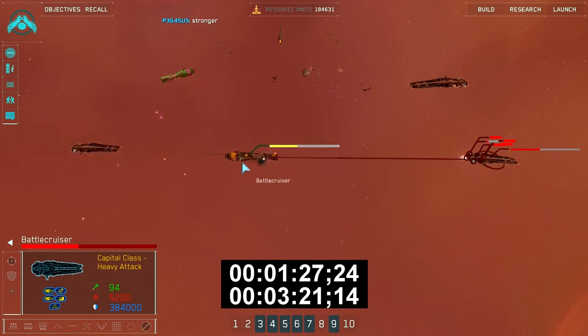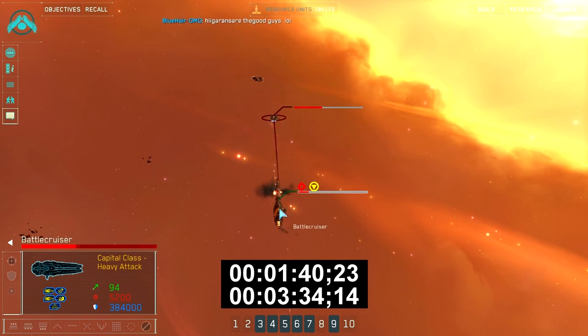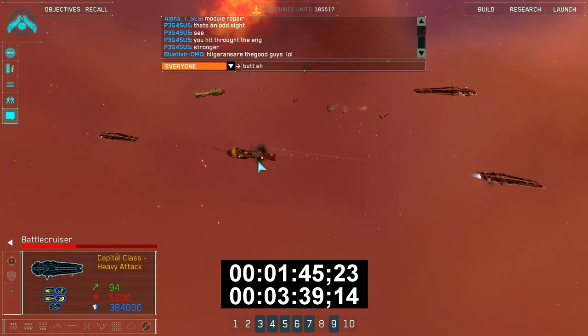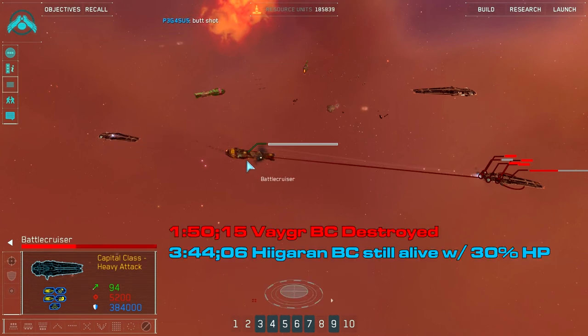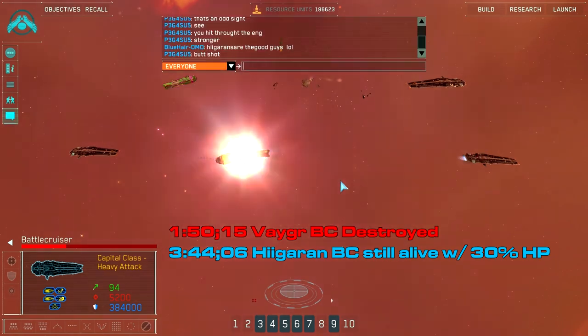So a huge difference there that I think Gearbox needs to take a look at. I'm going to show you that the Higaren BC was actually shooting the Vega BC through the engine block, and it didn't attack slightly from the side to give it an advantage. All 3 of the BCs had the same armour upgrades, with no fire control towers or command corvettes in place — a completely balanced test. After 1 minute and 50 seconds, the Vega BC was destroyed, and yet after 3 minutes 44 seconds, the Higaren still had about 30% health left.